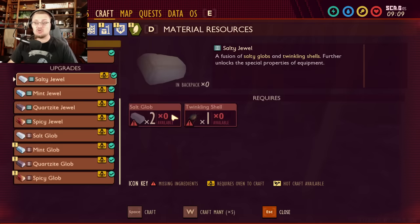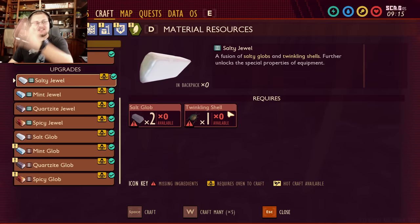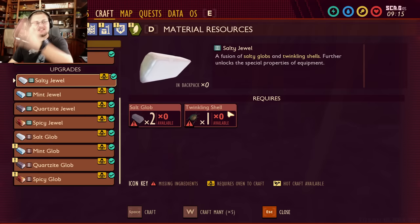Let's talk about what you're going to need to use these to upgrade with. You need five jewels in order to make one upgrade on a weapon, and then ten more to make the second upgrade — bringing them to level eight and then level nine.